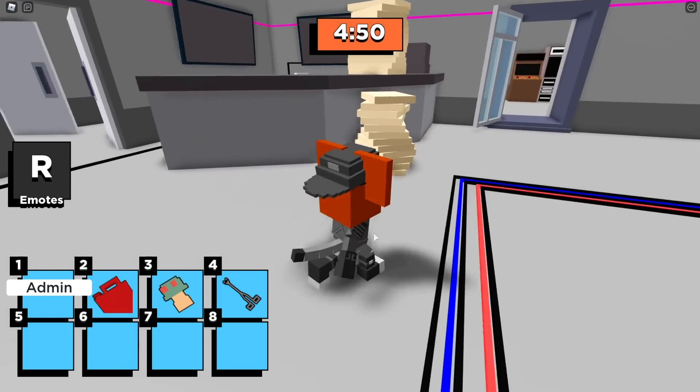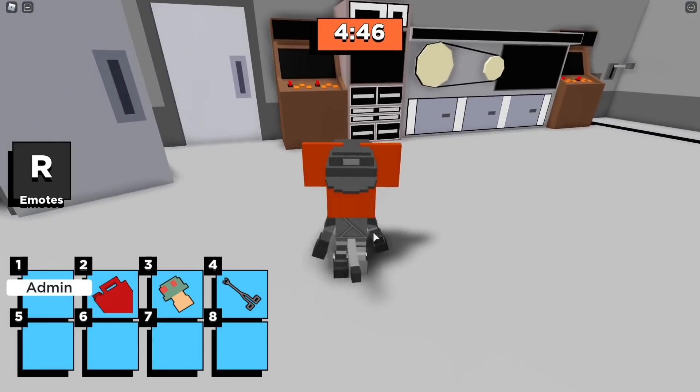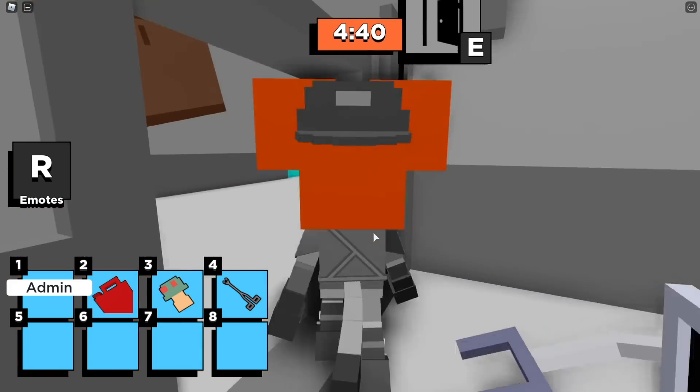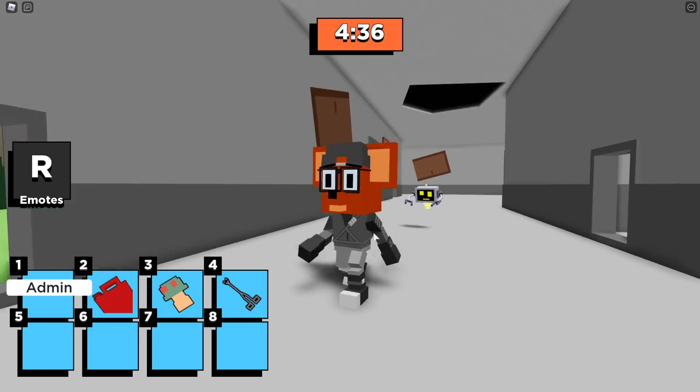Now we're going to cut back through this laboratory — coast is clear. We're going to use the mouse door again so we can peek around the corner — looks like we're okay. Now we're going to head back up through this teal door — whoa, I saw the kitty's shadow. Run!